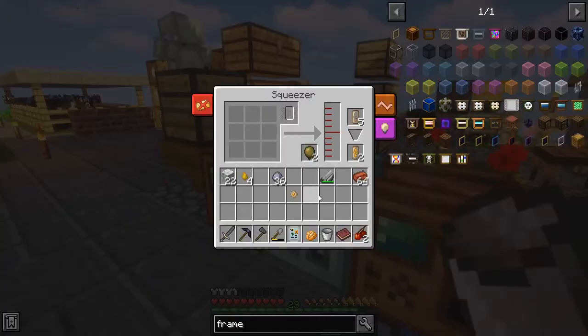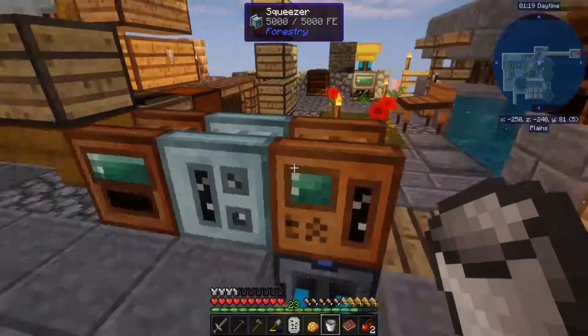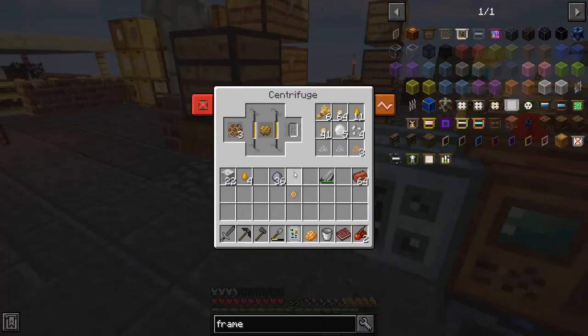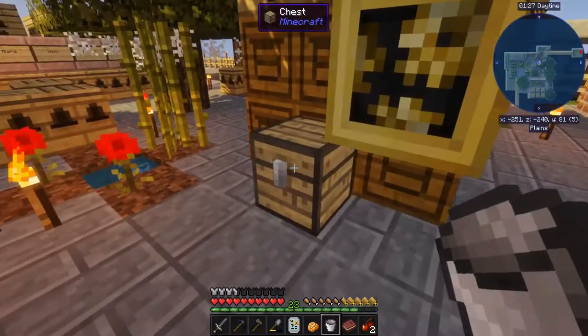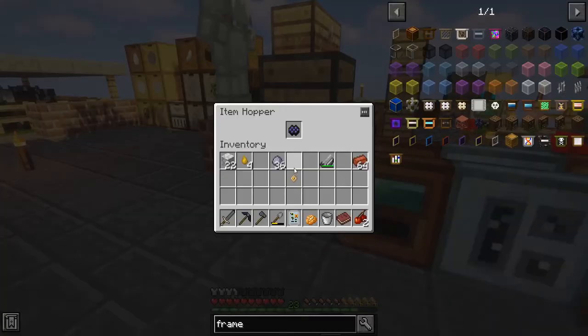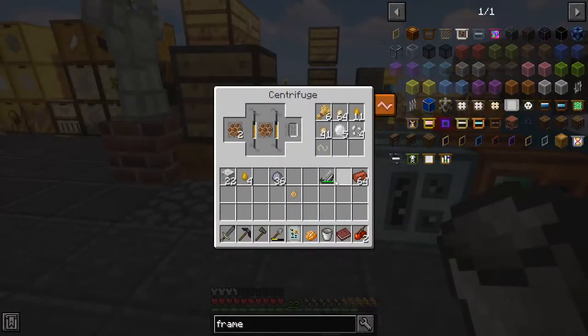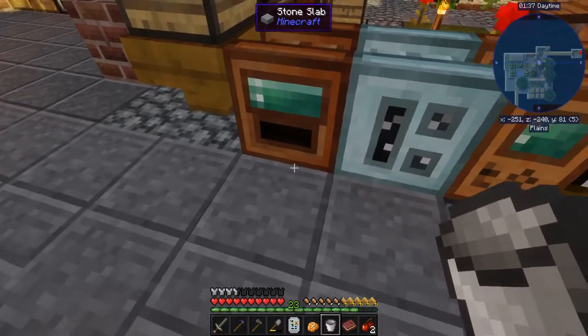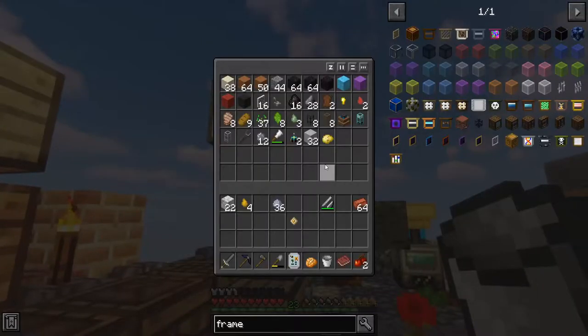My energy cell is full. That's more honey. I'm thinking I might need to hook up something just to this. I have a hopper, don't I? Well, I do have a redstone engine as well.